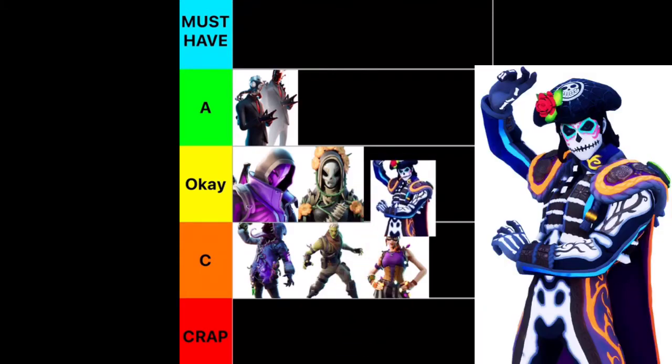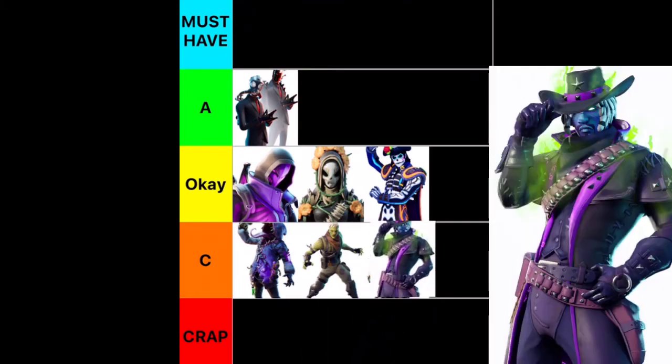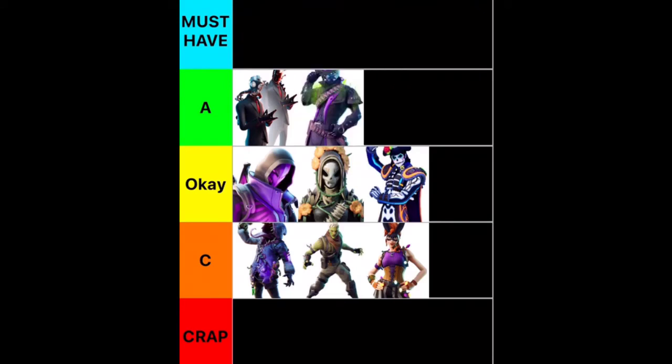Next we have Dante. This guy's actually pretty cool. I think he goes at OK — I don't want to put him in A because I don't think it's like that good, but it is a really cool skin, and he glows in the dark, so that's pretty awesome. Next we have Deadfire — he is really sick, and honestly I think he's an A tier. The glow on him is awesome, and the fact that he's a cowboy is also really cool.